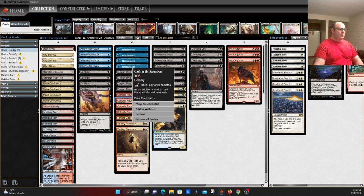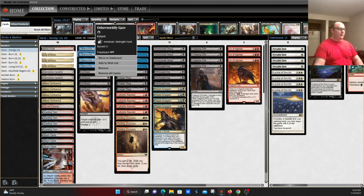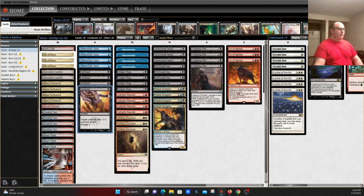The key cards for the deck are Otherworldly Gaze, Cathartic Reunion, and Thrilling Discovery — that's how you get the graveyard rolling. These put cards in the graveyard either from your hand or from the top of your library. Then you try to put a dredger into play, whether it be Silver Smolt Ghoul, Stinkweed Imp, Golgari Thug, or Dark Blast.